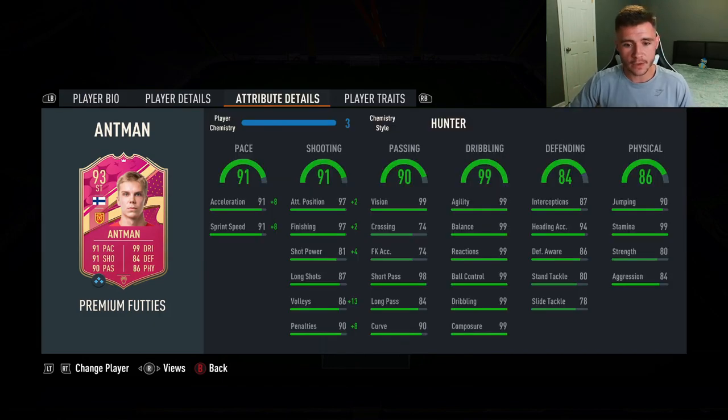I love how well-rounded the card is. If you want to play him at the striker position, he's very clinical with his 97 attacking positioning and 97 finishing. If you want to play him as a center attacking mid, he has really good passing — 90 passing with 99 vision and 98 short pass, very accurate in game. The standout stat in my opinion was his 99 dribbling with the five-star skill moves — very quick and swift on the ball. Overall, I'm going to give the card a 9.4 out of 10 rating. He's really solid in game and I love the versatility. He can play striker, center forward, center attacking mid, and probably left or right wing as well.